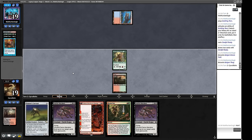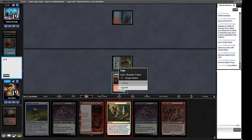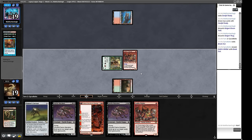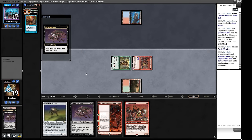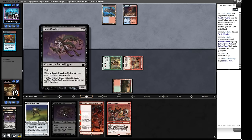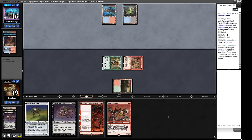We find a Welder - attack for two with the Hierarch. We exile their two key graveyard cards with Fairy Macabre. Importantly, Breakout can find a Fairy Macabre and put it into hand since it's three mana. That's a great reason to run Fairy Macabres with Breakout - it digs six cards deep to find an important hate piece. Our second Fairy Macabre buys us more time, though Cabal Therapy names Fairy Macabre correctly.